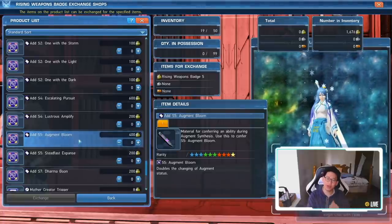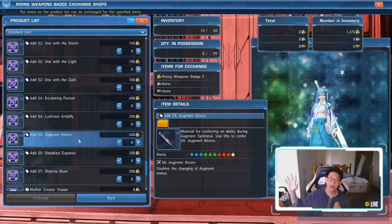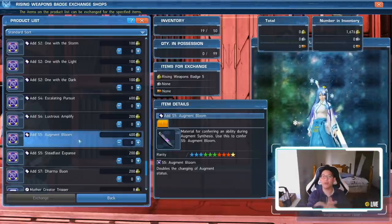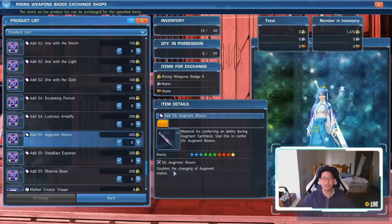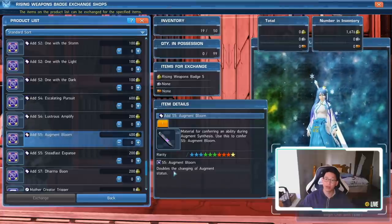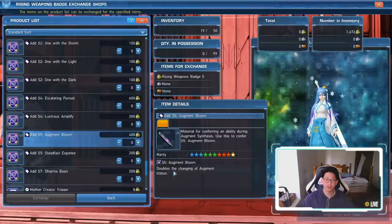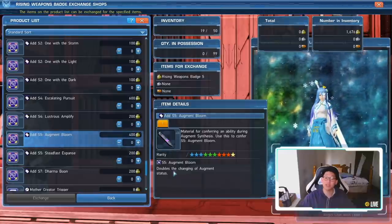The second thing I want to point out is S5: Augment Bloom. Not a lot of people have been talking about this because technically it's not really good in ultra endgame. But situationally it's actually pretty good. In the description it says 'double the changing of Augment Status,' and most people are going to be like, what the hell does that mean? I was in the same boat — I had to ask a bunch of veterans to understand how it works.